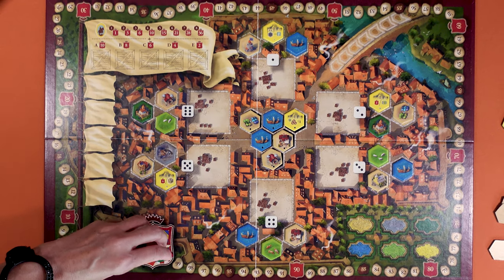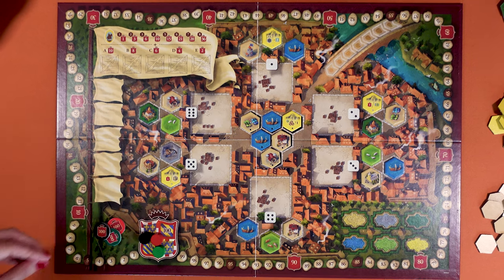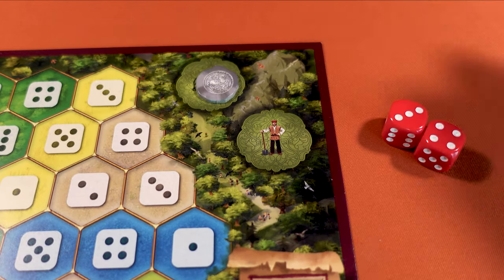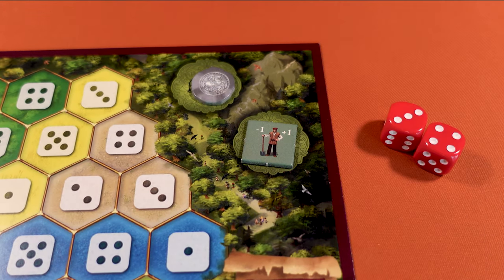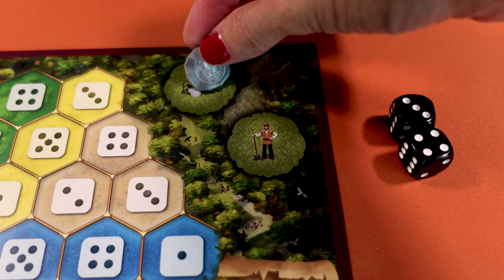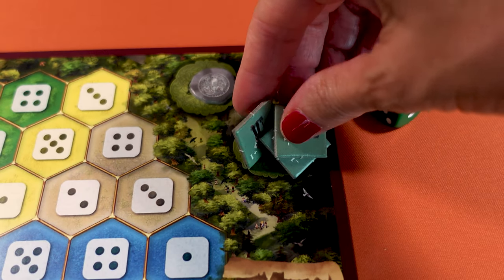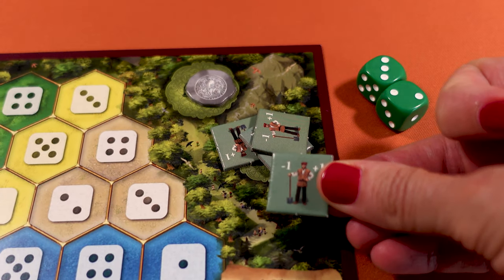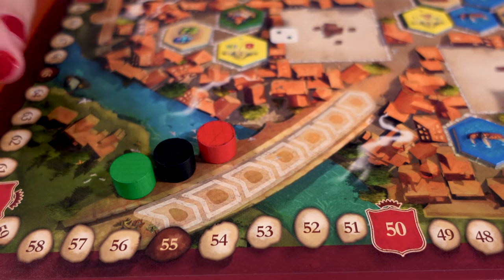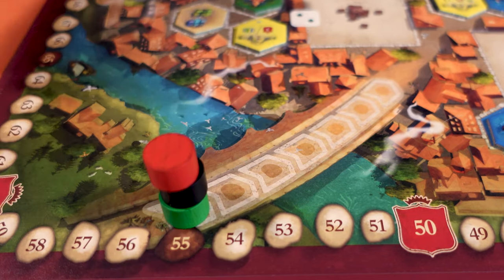Place one of your player markers on the starting shield and place your 100 and 200 marker near the starting shield. Each player rolls one die; the highest starts. Give one silver coin and one worker to that player. The first player also takes the white die. Then in clockwise order give one extra worker to each player. So the second player gets one silver and two workers, the third one silver and three workers, and in a four-player game the fourth gets one silver and four workers. Place the player tokens according to their initiative — all on the first space on the bridge in one pile with the first player on top and the last player at the bottom.